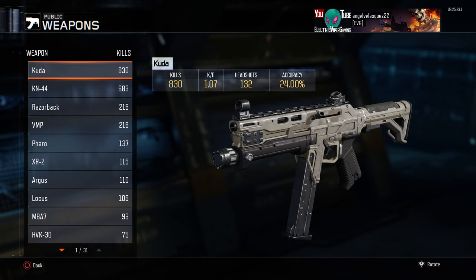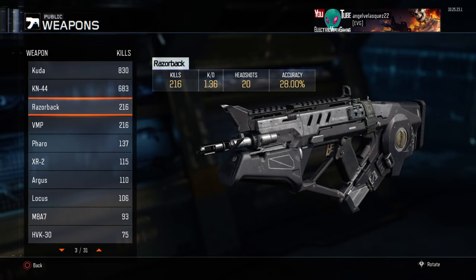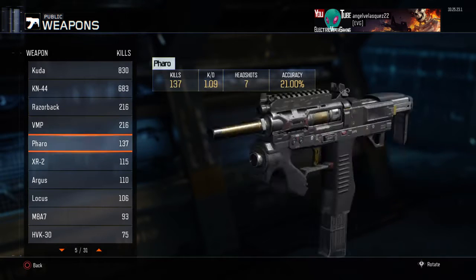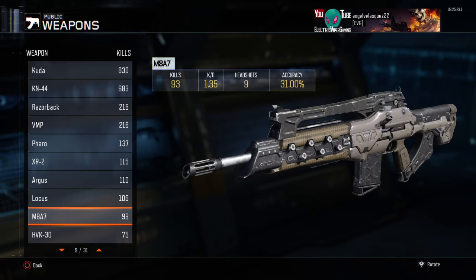Deadliest weapon is the CUDA — 830 kills, 1.07 KD, 132 headshots, 24% accuracy. The KN: 1.20 KD, 683 kills, 71 headshots. The Razorback has my best KD at 1.36. I'm not terrible with this gun so I don't know why it seems low — I do get kills frequently as you can see from my accuracy.